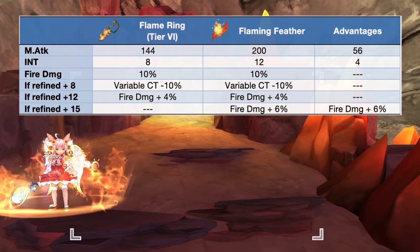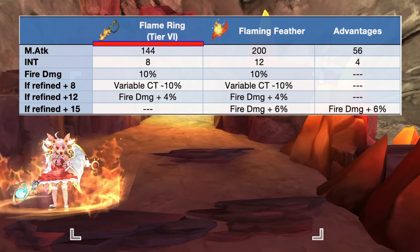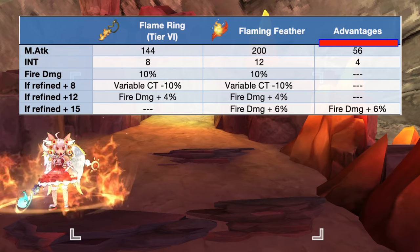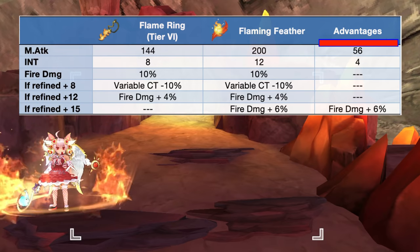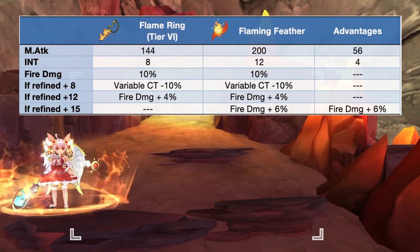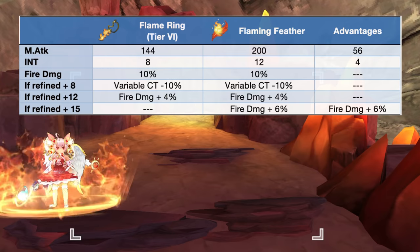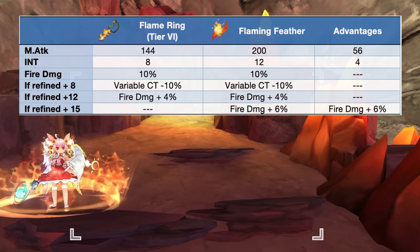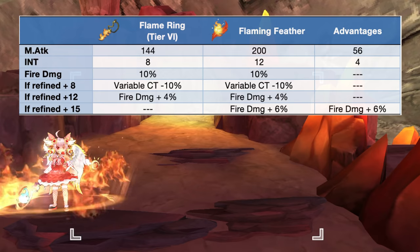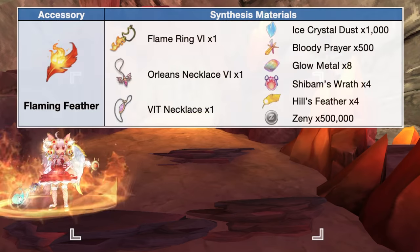Up next, we have the flaming feather, which is the synthesis of the flame ring. When discussing the synth accessories, we will also be showing the attributes of the main accessory with max tier in the first column, the attributes of the synthesized accessory in the second column, and the comparative advantages of the synthesized accessory in the third column. We'll focus on the differences and follow this format for all the synth accessories. In comparison to a tier 6 flame ring, the flaming feather will have additional plus 56 magic attack and plus 4 int. Another advantage is only granted at plus 15 refinement wherein it will increase fire damage by 6%. Here are the needed materials for synthesizing the flaming feather.